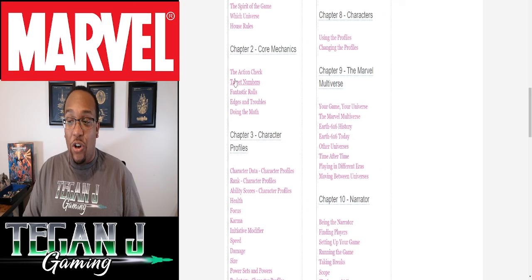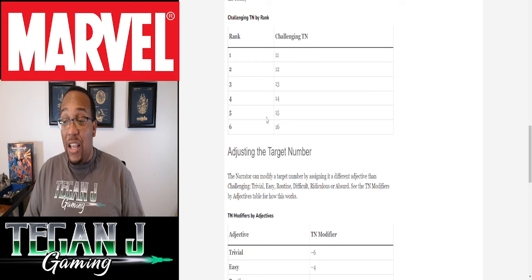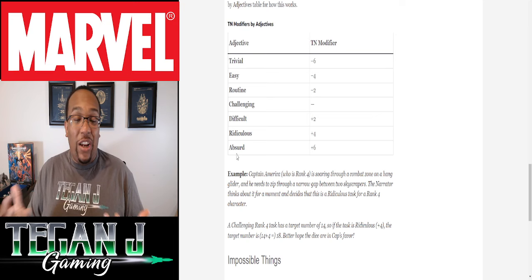Target numbers in the system are set by rank — rank being the level system, going 1 through 6. The challenging target number at rank 1 is 11; at rank 6, it's 16. As a game master you can adjust: something trivial for a rank 1 character would subtract 6 from 11, bringing it to 5, while something absurd for a rank 1 character would be a target number of 17. Players roll 3d6 plus their attribute and try to beat it.